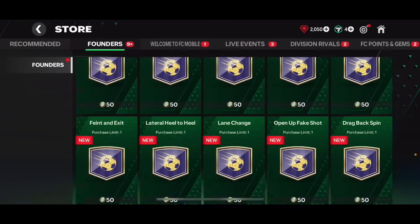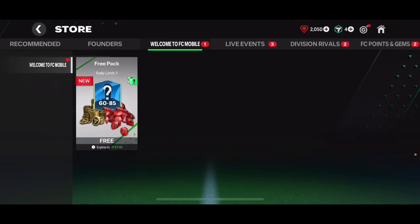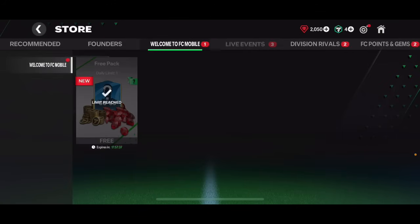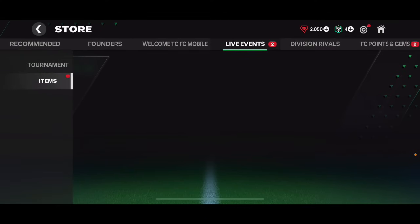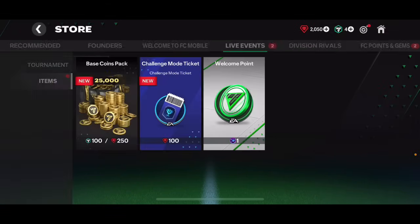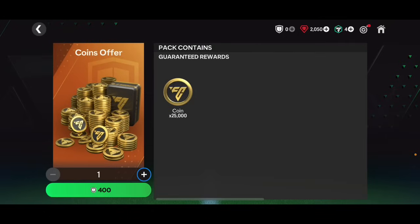79 overall Angelino, and the last one is 70 overall - nothing great. I want to get some of these skill moves as well, but I'm gonna see which ones are good first. Welcome to FC Mobile - we're gonna get 5,000 coins. Live events - we got some UCL tokens to open packs with, and item selection with gems. This looks like the challenge mode match - we'll check all that out.